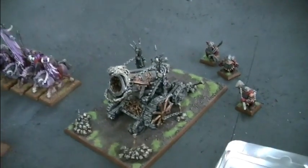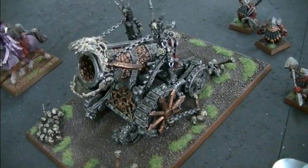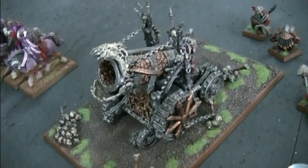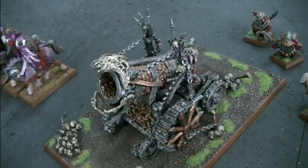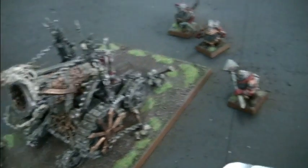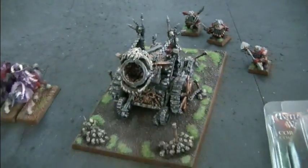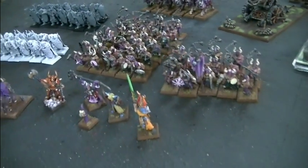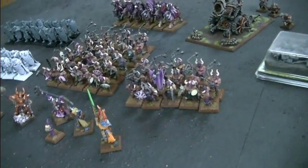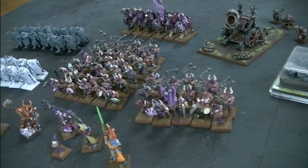The pièce de résistance is the Hell Cannon. This is mounted on a really cool base — it's regulation size — and this is fine cast, so it actually stays together a little bit better. You have the three crew here, of course the Chaos Dwarf crew. This is a great addition. This army really, really works well together and weighs in at between 1,500 and 2,000 points, possibly a little bit more once you get the bonus material in there.